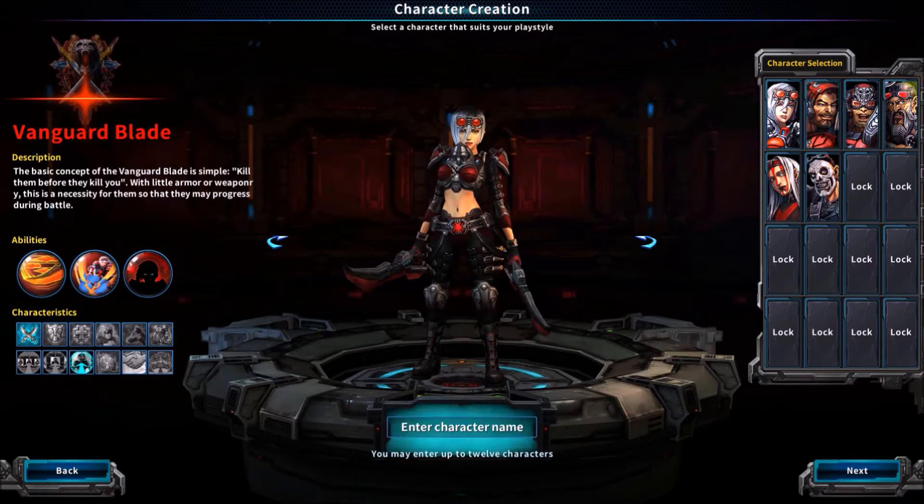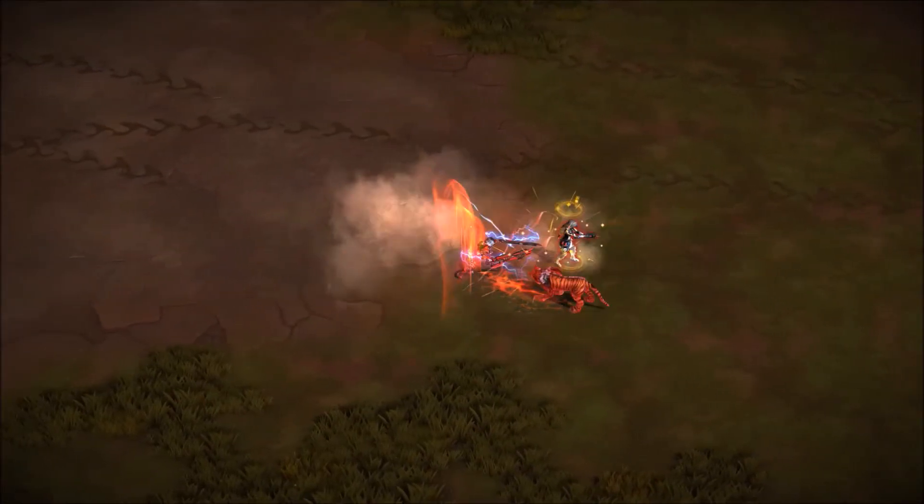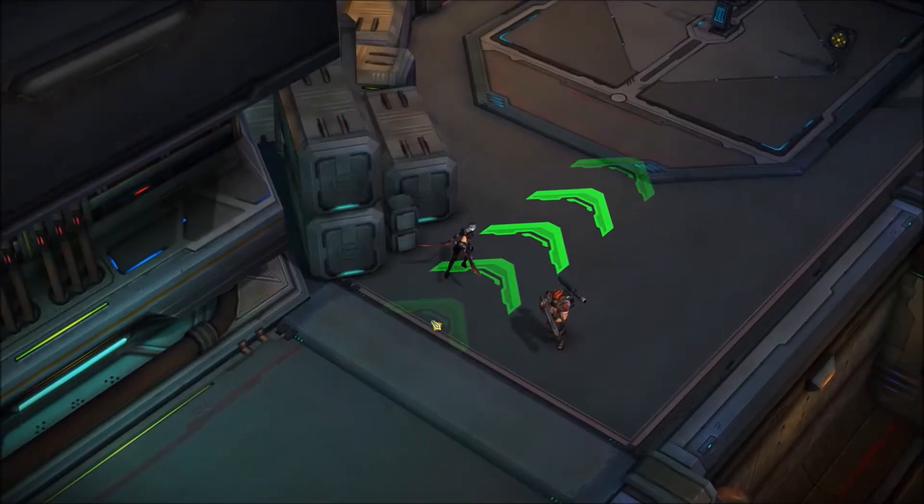Hey Wildbusters, this is Yasmin from Insel Games, and today we're going to have a look at the Vanguard Blade. The Vanguard Blade is part of the Abandoned Alliance. She's a melee, dual-wielding assassin, so think fast and swift.